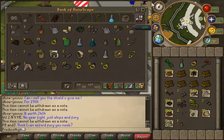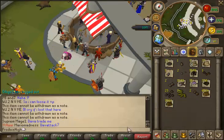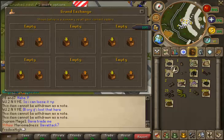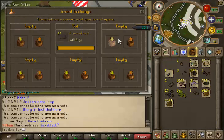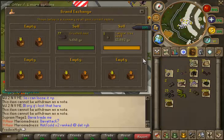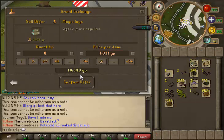I always forget to crush nests — I'll do it later. All right, I'm back with my crushed nests. Nests have gone down in price. As you can see I got really lucky this week with my kingdom — I got two magic logs. Now I'm selling my stuff from the evil trees.